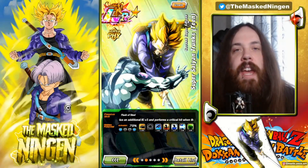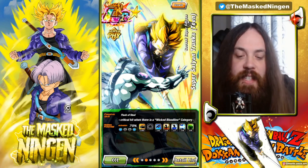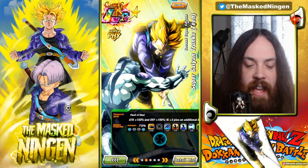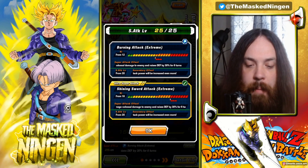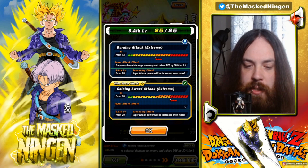Hey guys, Mark Sengen here bringing you another Dragon Ball Z Dokkan Battle video. Today we are going to be looking at this physical LR Trunks. Mine has two dupes, he is of course full level 10 links, he is an EZA LR and he gets the 200% leader skill from the new Goku and Gohan team. What's great about this guy is he raises defense by 30% for 6 turns on both of his super attacks.